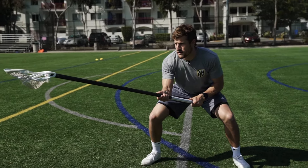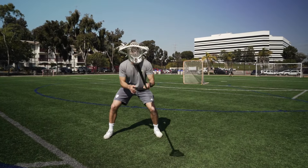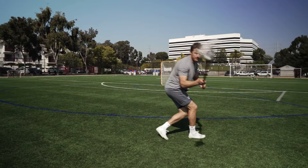A couple things that key on here is having quick feet, our stance and ensuring that this stick is six feet out in front of us to keep this six foot cushion to make my attackman, my midfielder, dodge six feet away from me. I can open up now and I have enough room to react.